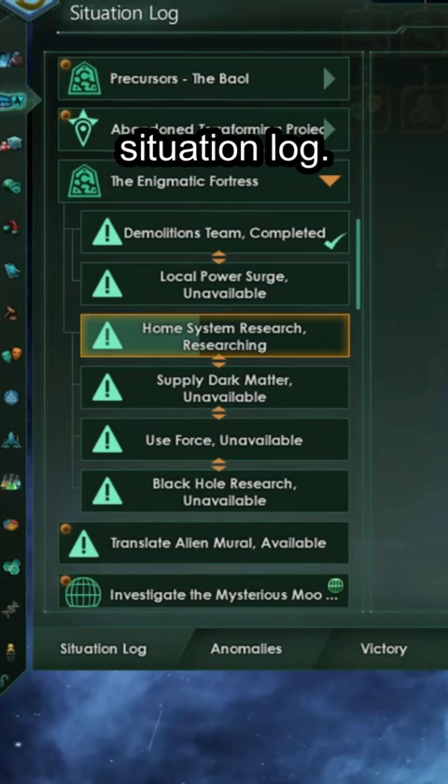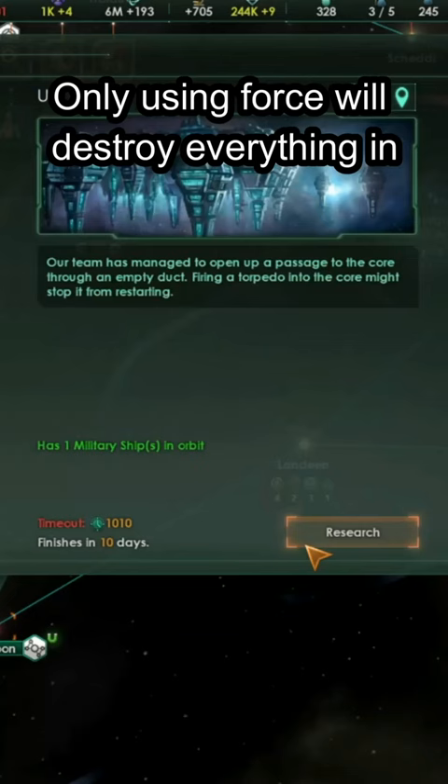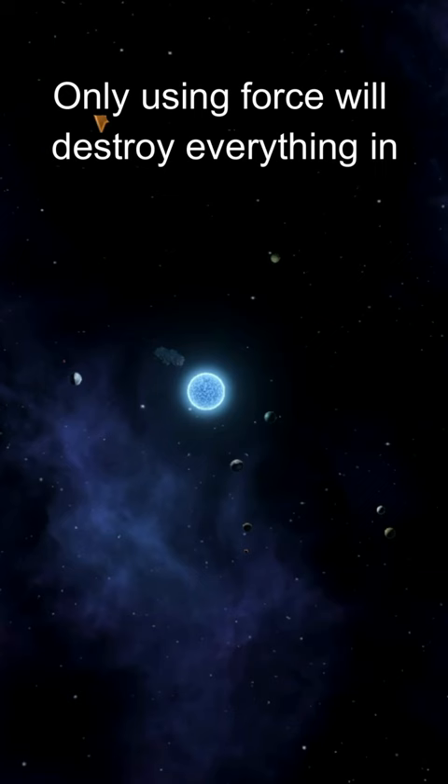Following this, you will have four events in your situation log. Three of them will lead to success. Only using force will destroy everything in the system, including your ships.